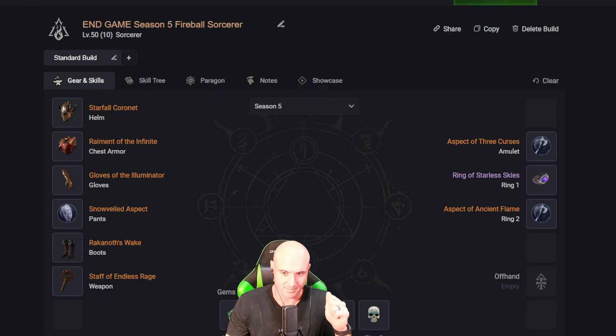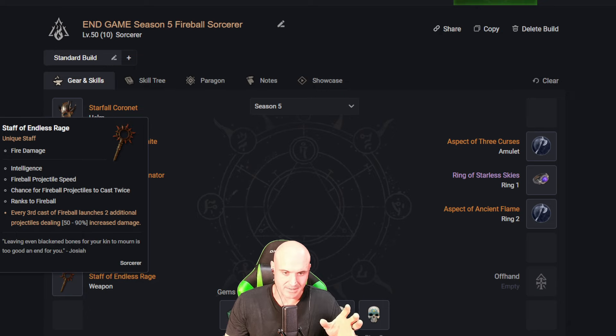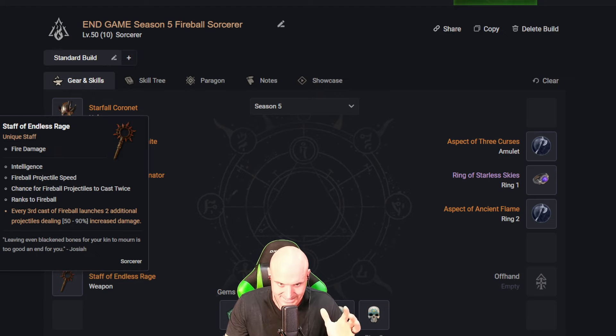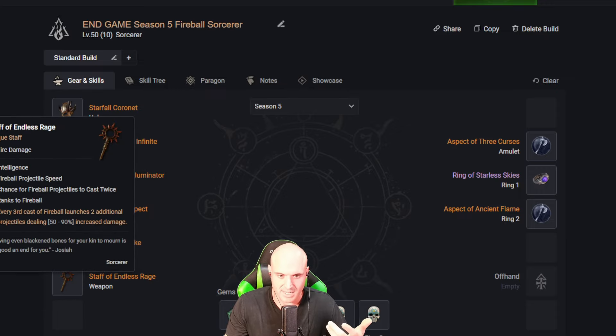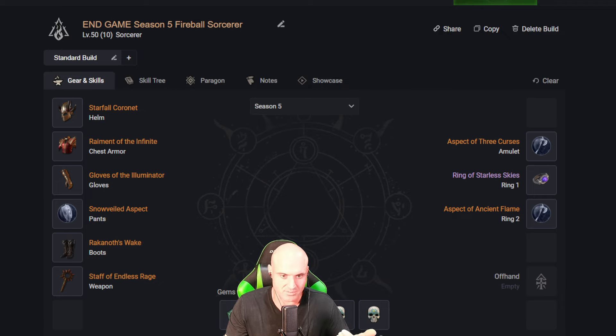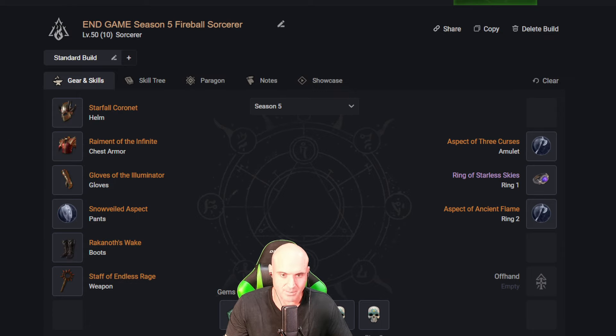This was super buffed — it's about 51 percent Fireball speed, so your Fireballs are going to be insane casting speed. You don't need regular attack speed too much in this build because you're just casting cooldowns, and you're also going to use Aspect of the Ancient Flame. With fire damage and ranks to Fireball on the staff, you're going to have over 20 ranks of Fireball. If you were doing it solo with a Shako, you could probably get close to 30 ranks.